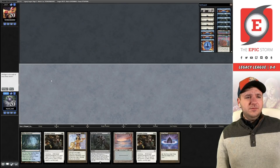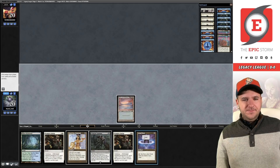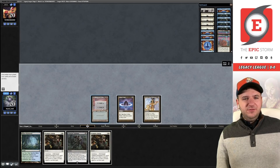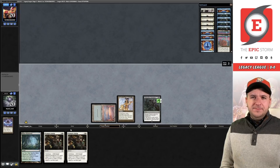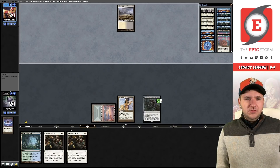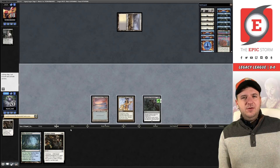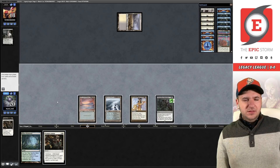Game three — we have turn-one Wishclaw Talisman. I think this is a keep. If we draw a Dark Ritual or Lion's Eye Diamond next turn we can play Citadel. Ideally Lion's Eye Diamond because you'd also have a land drop. I would honestly take a Dark Ritual too, but you've already made your land drop.